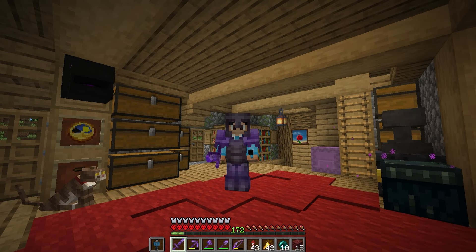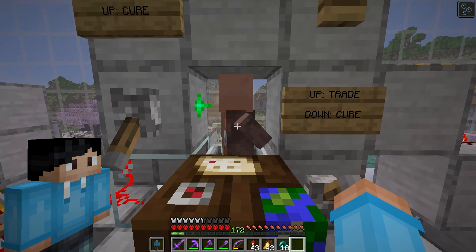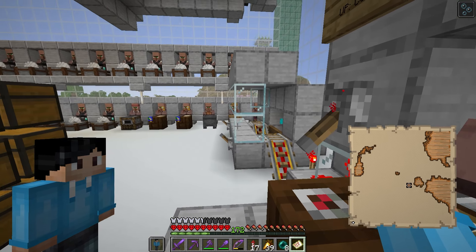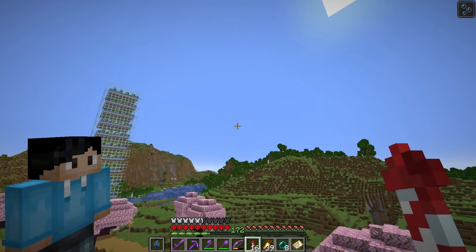Next up we need to find a trial chambers, and we're going to do that by making a cartographer and trading with him until he offers a trial explorer map. Based on the size of the dot on this map, it's pretty far away, so let's not waste any time and get flying.